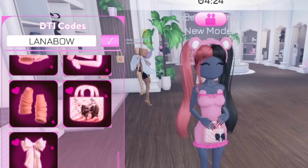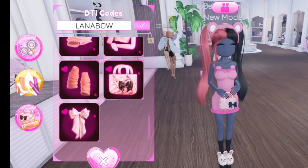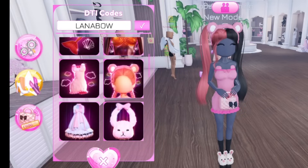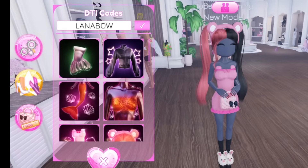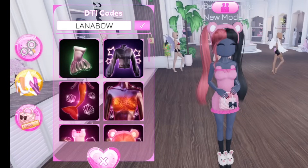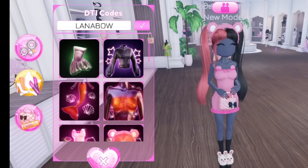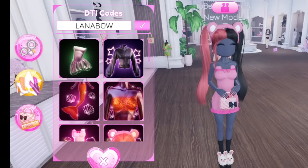Let me show you real quick what I got from the codes. When I started I didn't have anything in my inventory — now I have like 19, almost 20 items for free, just by using codes. If you want to get more codes, make sure you like, subscribe, and turn on notifications. I'm going to be showing you codes for more items in my next video.